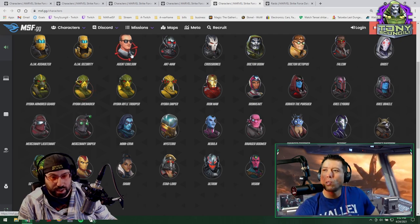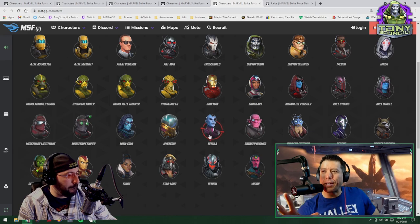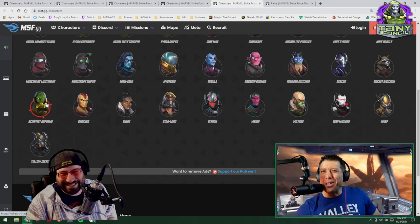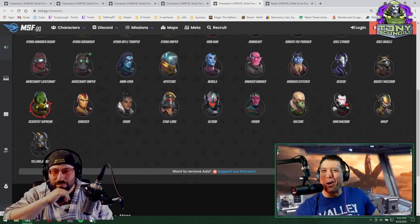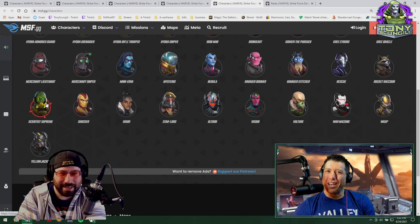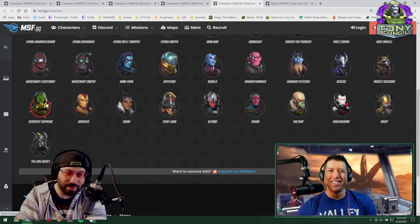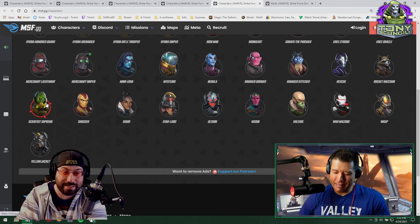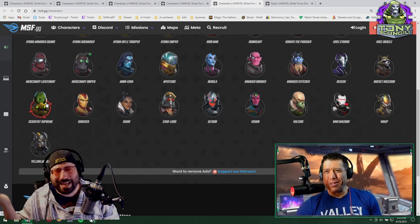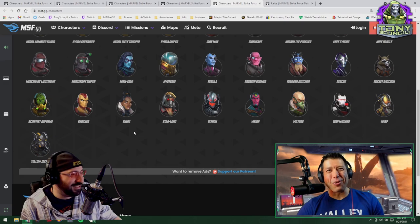Tech is another no-brainer pool — no one's bringing Colson, we're not in the Crossbones world. Scientist Supreme was pretty valuable back in the early days of Ultimate 7, but she's horrible in Doom raids. Don't build her up — everything that was good about her for early Ultimate 7 does not hold up in Doom raids. The AIM team is just waiting for MODOK at this point.